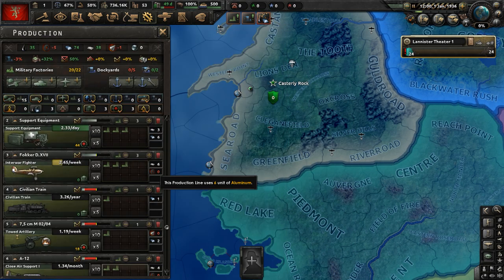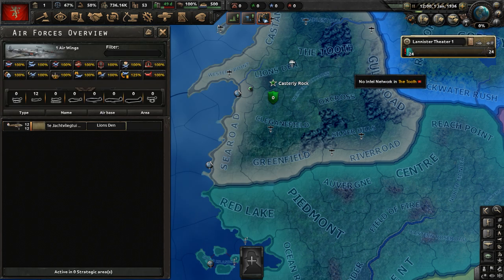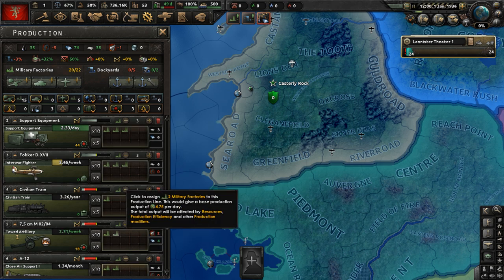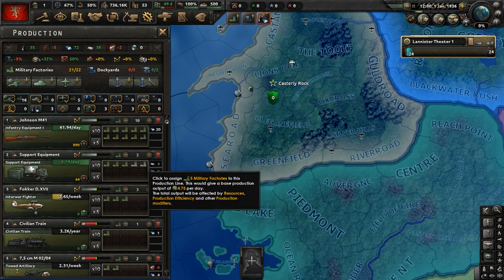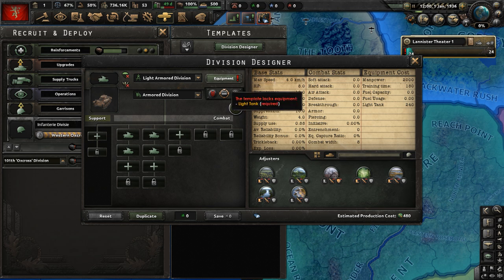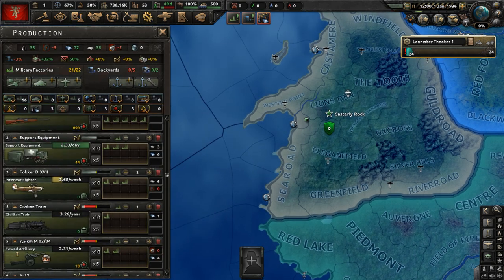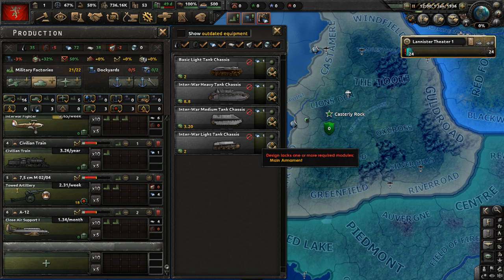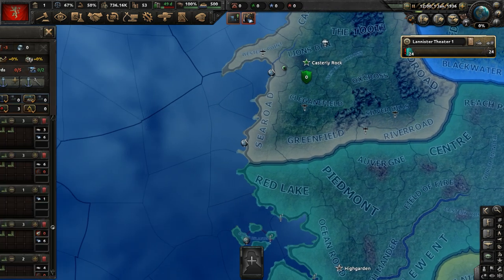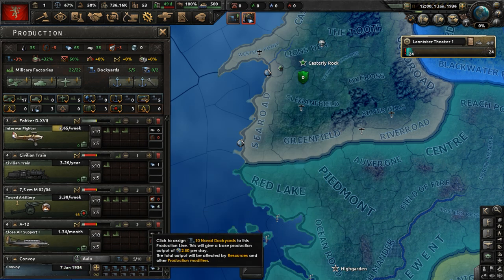We're going to have stuff made now. We need to check what our air squadrons use — we just have fighters, no interwar bombers. Let's make some more artillery. Do we have any tanks? We do, but I'm not sure what equipment they use. We'll focus on a tank design later. Let's build some ships — build a lot of convoys for now.